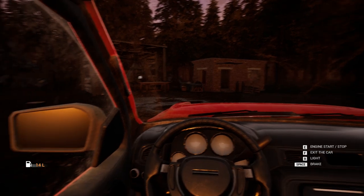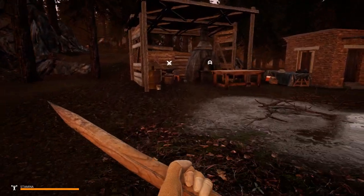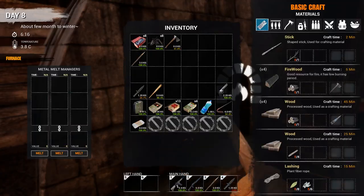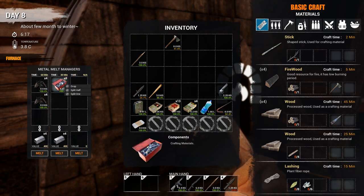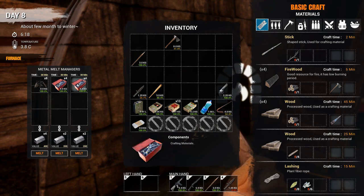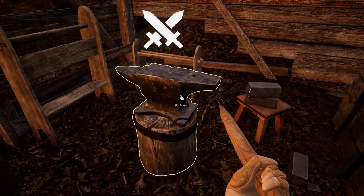We're going to come over here and make a pickaxe. To make a pickaxe we need metal, so we're going to melt this stuff. If you split them in half it actually makes it take longer — interesting. Two in the same slot still takes 60 minutes. We'll go ahead and melt this down, it's going to take 30 minutes.